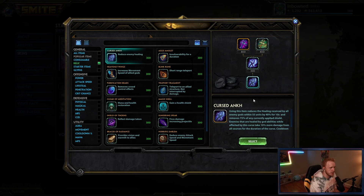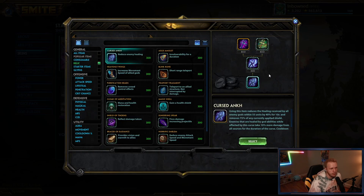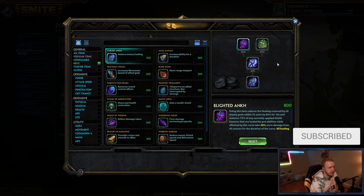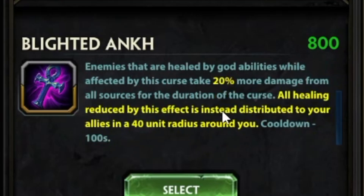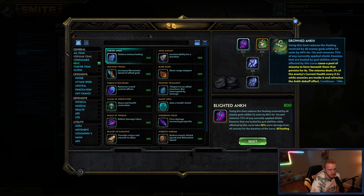Starting with Cursed Ankh — it's obviously only built when they have healing on their team. I'd really only build it if their comp revolves around that healing, like Yemoja or Tara where they're healing the entire team. If they also have a lot of healing built into their kits — Dove of Kamma, Guan, a hunter for healing, or their mid laner's got a Soul Gem — it's fine to pick up the Ankh. Lighted Ankh is the better one; if you're ever building one of the Ankhs, build this one. Drowned Ankh is terrible — never pick it up.